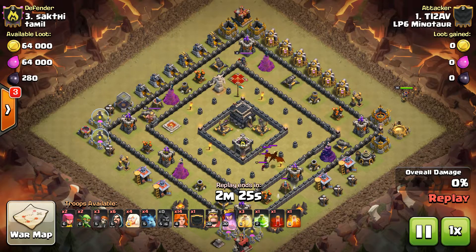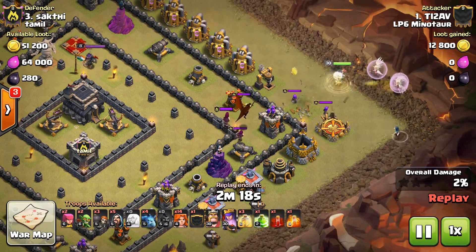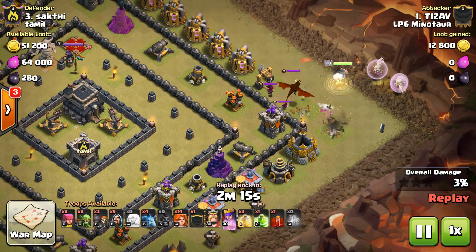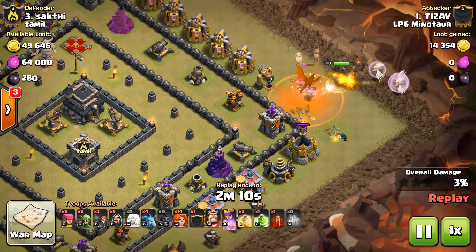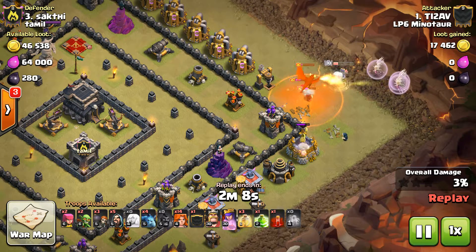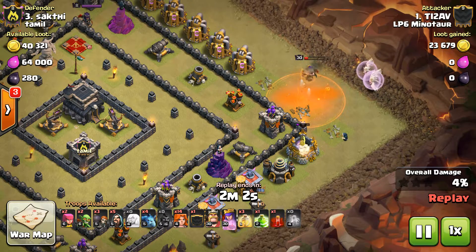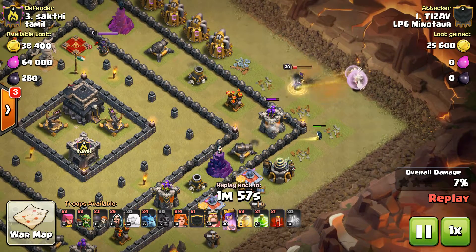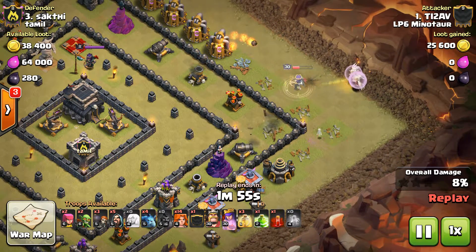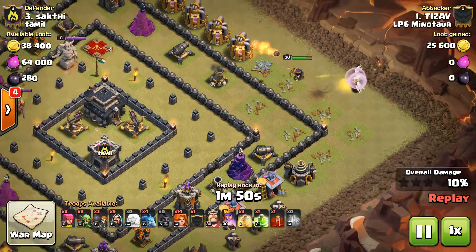No-Go. He's used a Hog to lure out the CC. He's got the Queen in. Healer's Honor, Poisoned Down. Queen's battling through. Just enough health to keep her going. She's going to take down this Archer Tower.